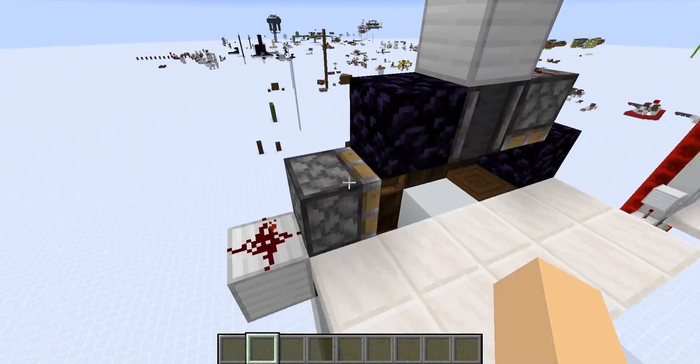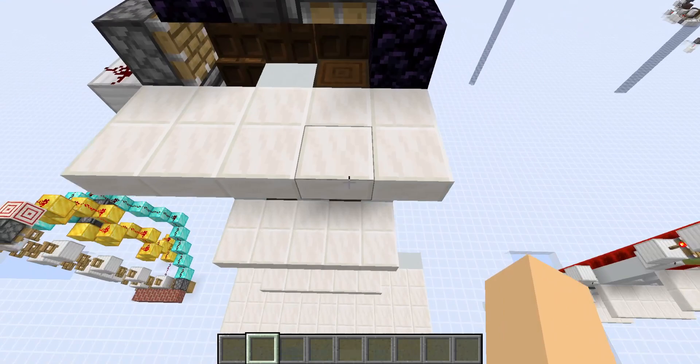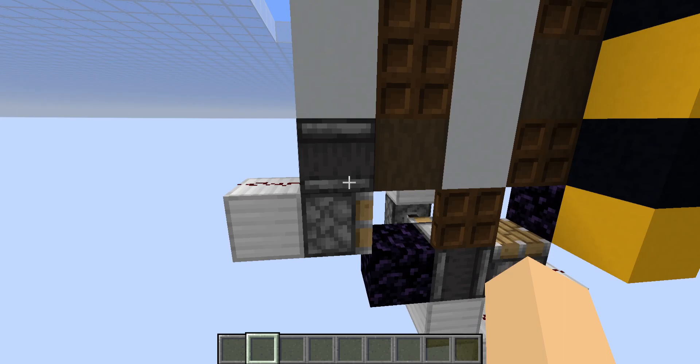And then for the top and bottom, essentially what we have here: you have an observer, essentially the one before the piston, and you just run that into a block, redstone dust into that, again observer, block, redstone dust, power that. And then kind of a mirror thing on the bottom - so that and that there.